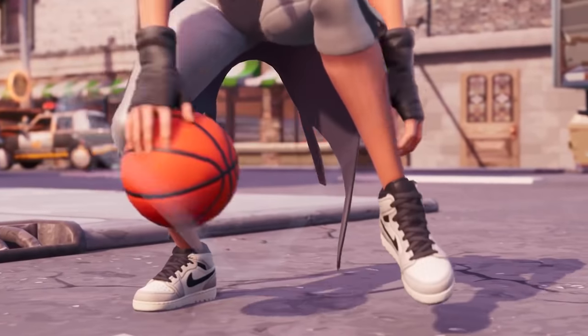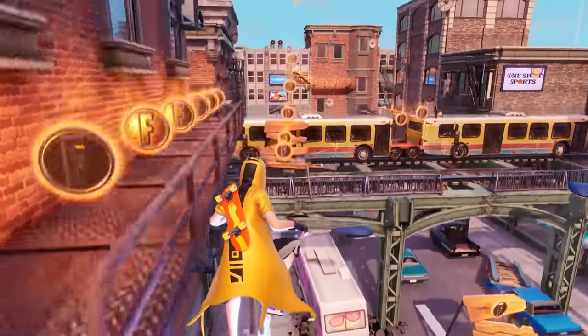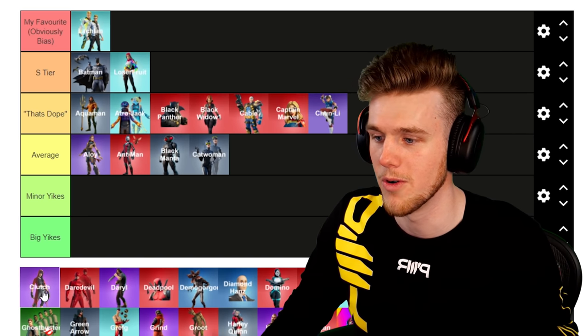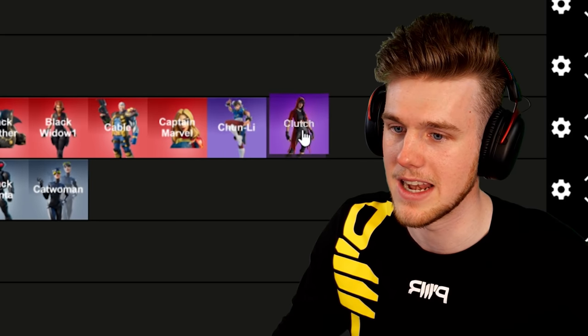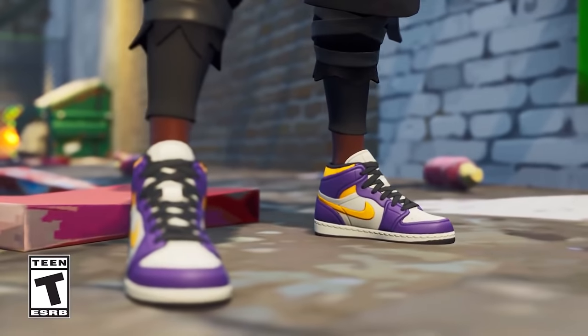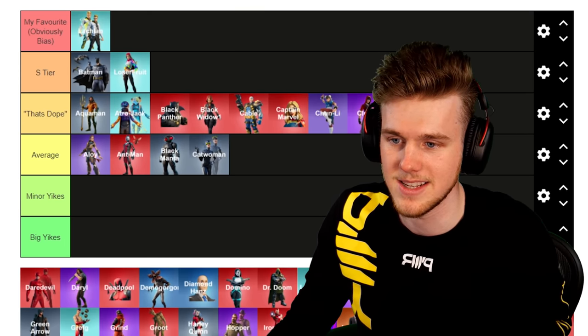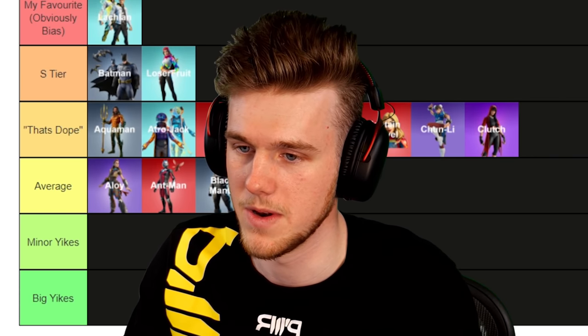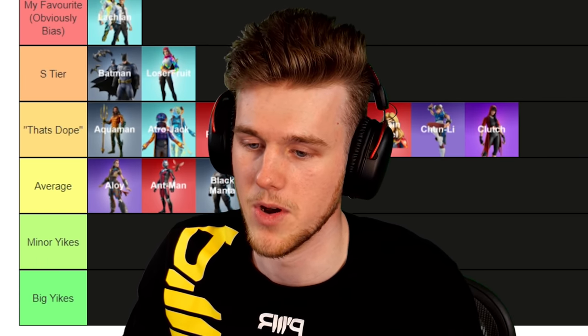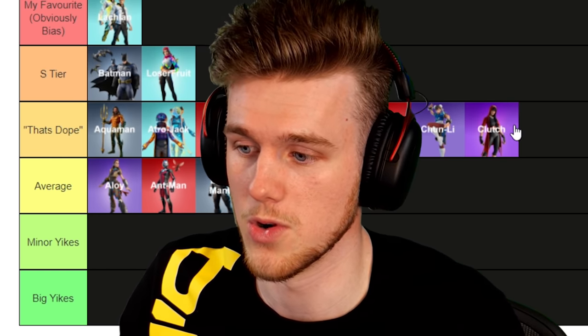Next up, Clutch — the first Nike skin. I definitely said 'that's dope' on launch. This was World Cup meta, and me and Fresh were playing a lot — one of the funnest times in Fortnite. What it really meant to Fortnite culture was that Epic were so cool with just adding in brands. Seeing the Nike tick on the shoes was like 'whoa' — it felt so metaverse crazy and definitely sent a message. It was a groundbreaking one in a way. That's Dope for sure.